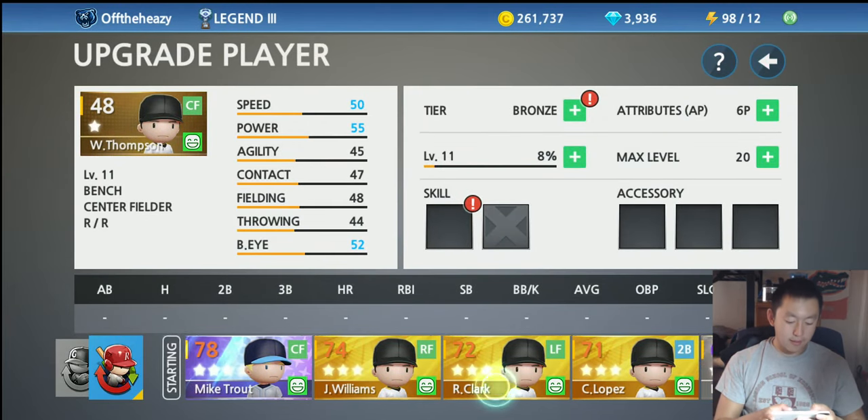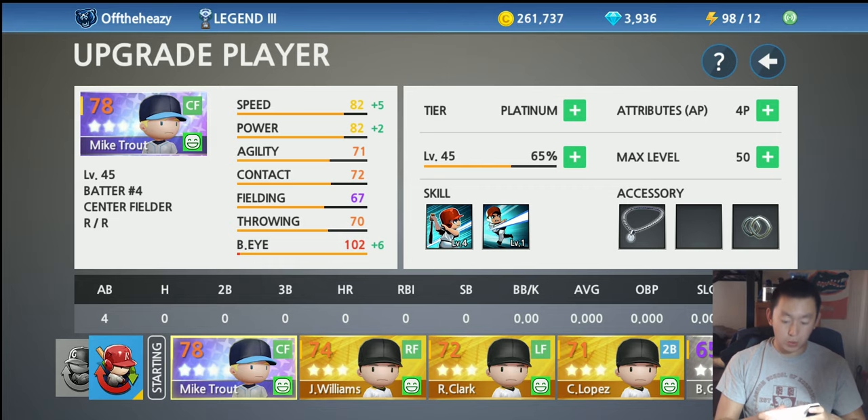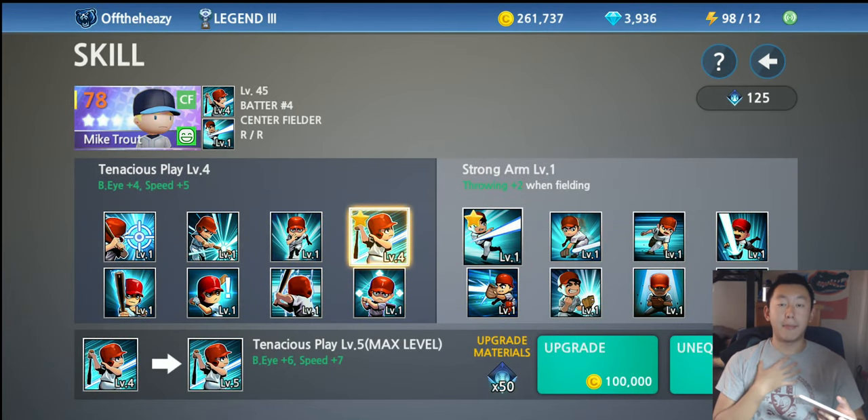Scrolling back to my main players, let me show which skills I personally use — though this is just my preference. You might want different skills depending on how you're leveling your players. On this one I have Tenacious Play upgraded to max level, level five, which gives batter's eye plus six and speed plus seven — I get those bonuses all the time.